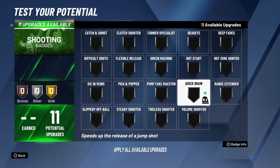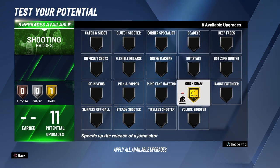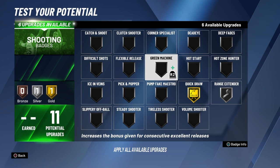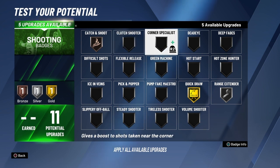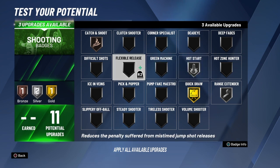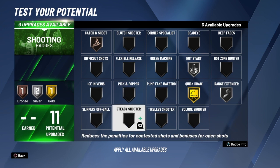For the shooting badges — oh my god, Lonzo Ball and shooting, it's been a roller coaster. Quick Draw gold of course, you always want the highest Quick Draw. Next I put silver Range Extender, or Limitless Range whatever you want to call it. Then bronze Catch and Shoot because if he's shooting he's most likely just catching it. Silver Hot Start because if Lonzo starts off hot he's gonna end the game with like 15-20 points — and I'm talking about in college.